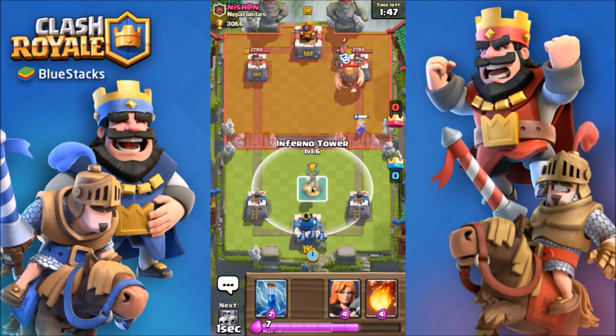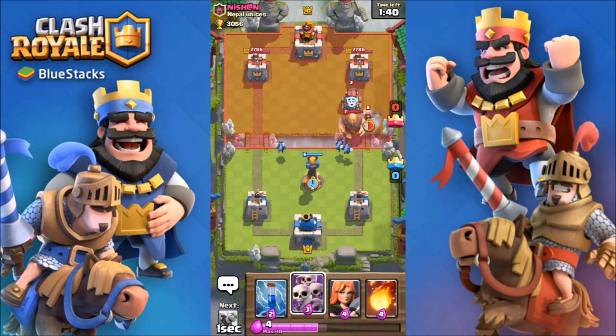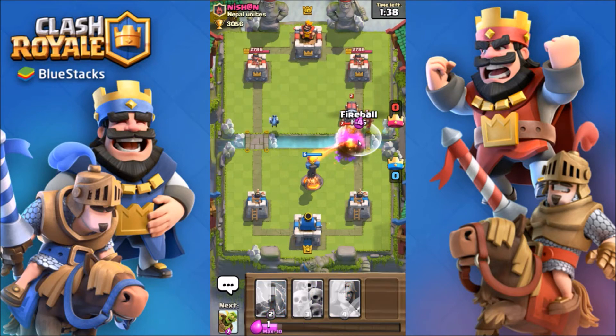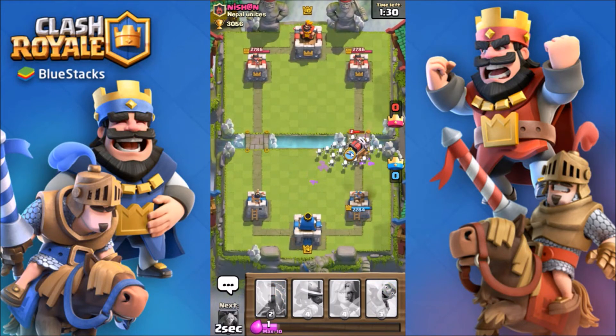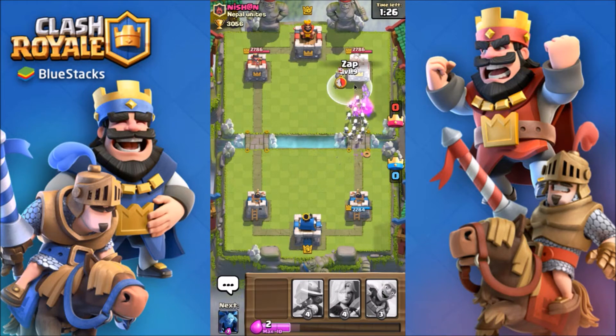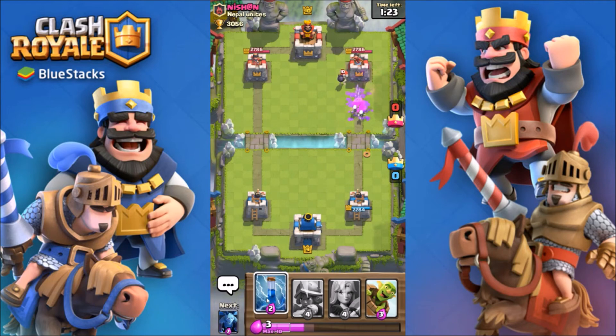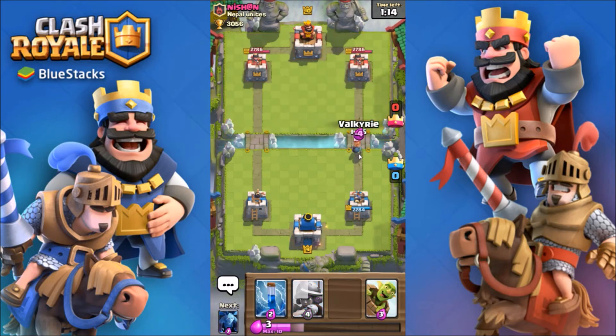Minions back there. Inferno pretty soon — let's fireball that. This guy's deck is gonna be very scary in double elixir so I'm kind of worried about that. We gotta try and trick him with this goblin barrel — nope, we didn't trick him.